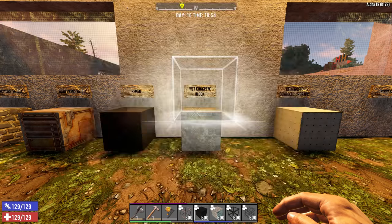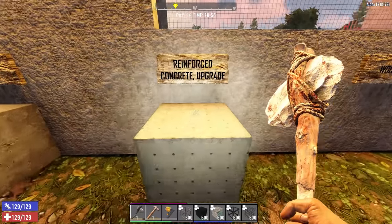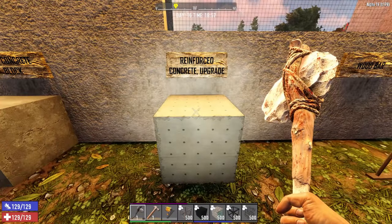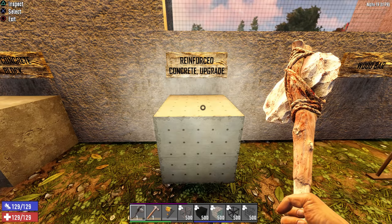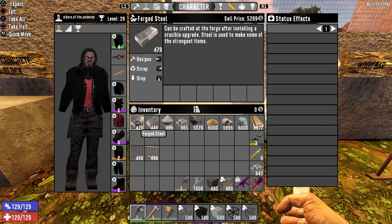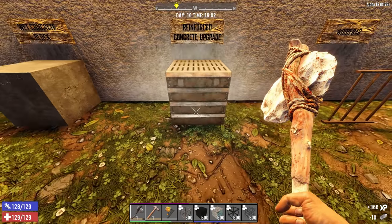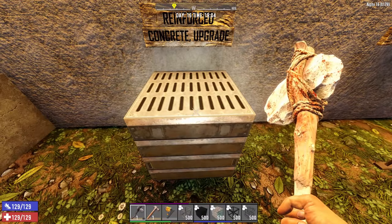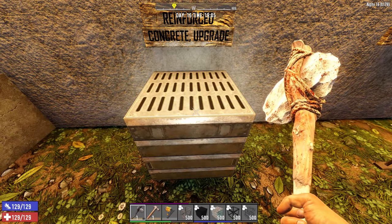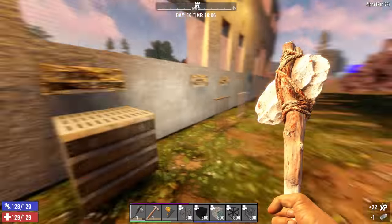If you have forged steel, you can upgrade a reinforced concrete block further using 10 forged steel. That gives you a reinforced steel block, which is the most durable block in the game at 7000 durability.